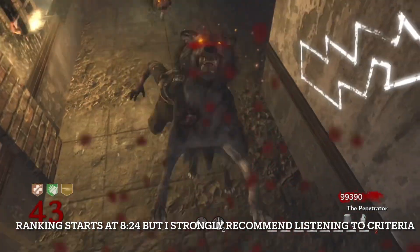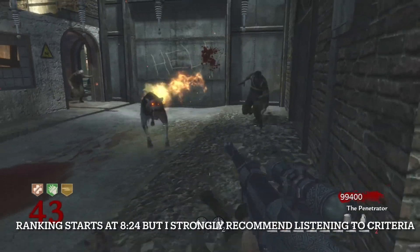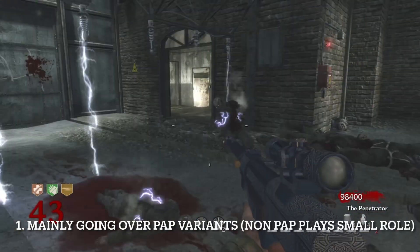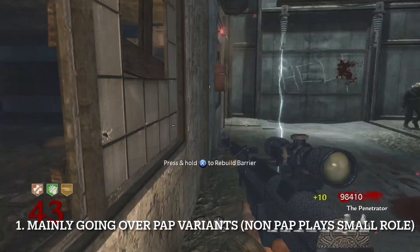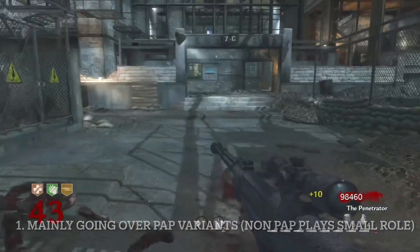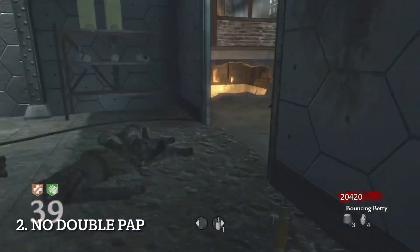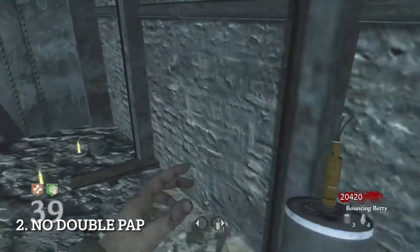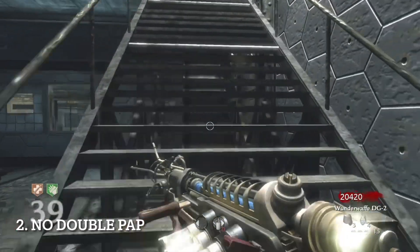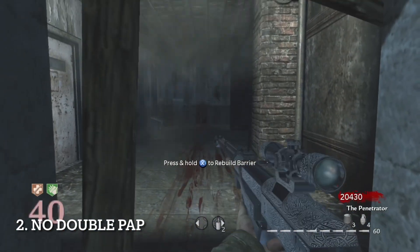The first rule is that we are primarily going over the Pack-A-Punch versions of the weapons. Un-Pack-A-Punch versions play a minor role. Pack-A-Punch is such a significant factor in high rounding that we have to prioritize that over the un-Pack-A-Punch versions. Number two, double Pack-A-Punch of any kind is banned. It's not fair to compare an RK-5 from Black Ops 3 with Deadwire to one of the best guns in World at War or Black Ops 1.